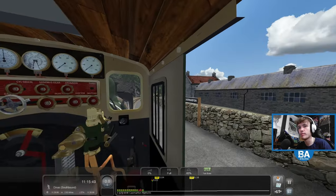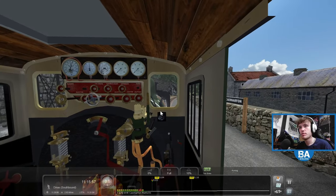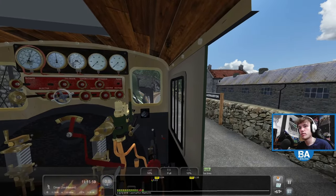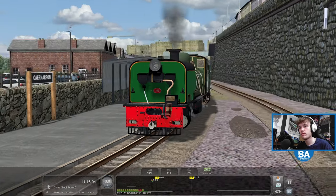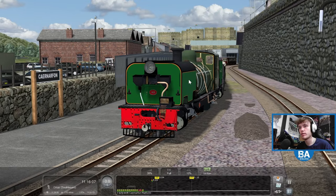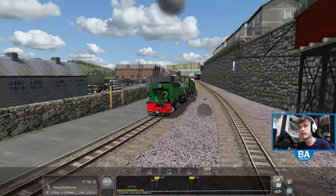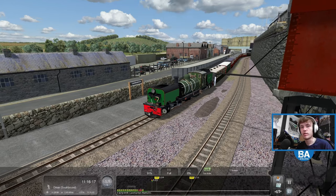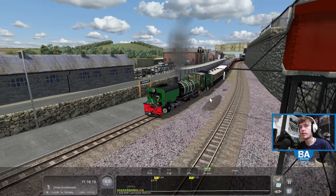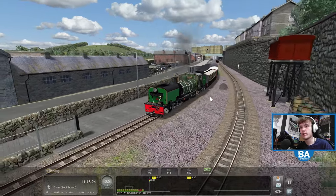I need to figure out how to turn on that headlight at the front. The guard says we're ready so let's go. The brakes are still coming off - let's give it a bit more welly. There we go, right off we go! Yeah, we're out of Carnarvon.